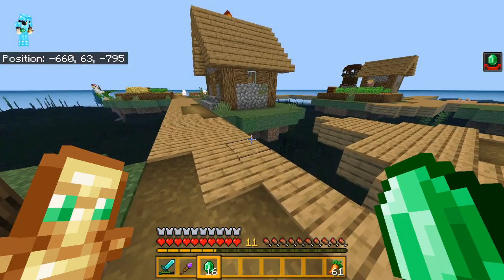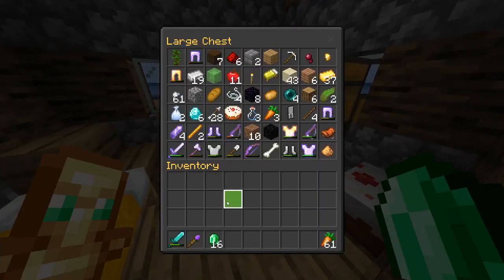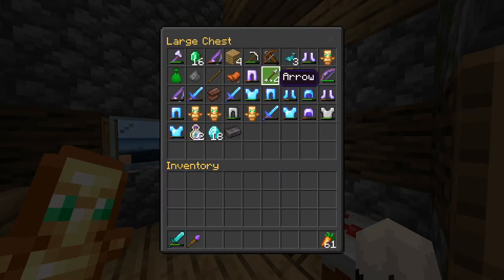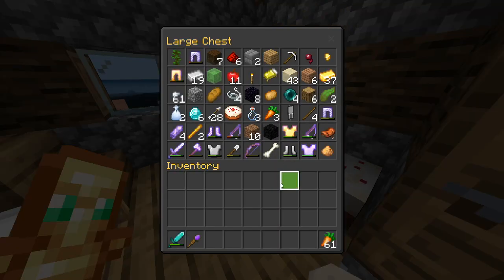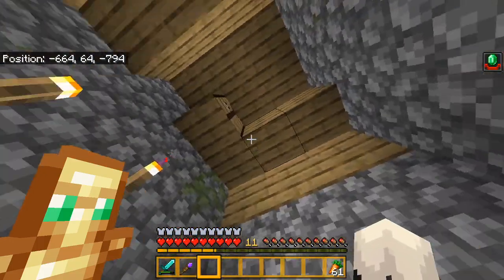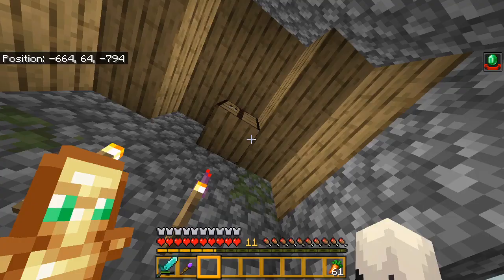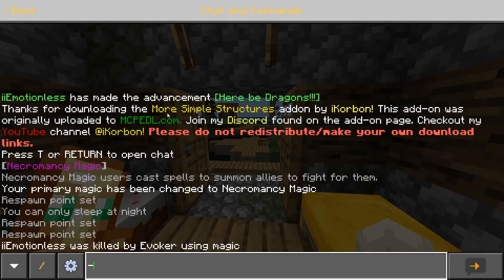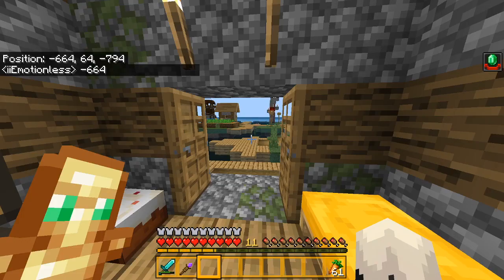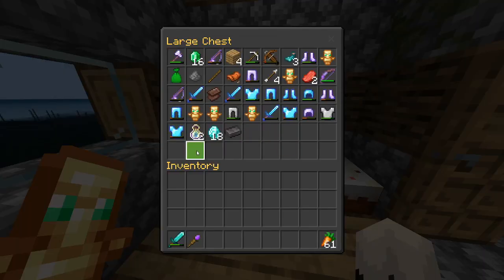I might have lost our emeralds, but it's not like the villagers trade anything good anyway. We have ender pearls - I'm not sure how we're going to get back here quickly. I'll put down the coordinates in chat.